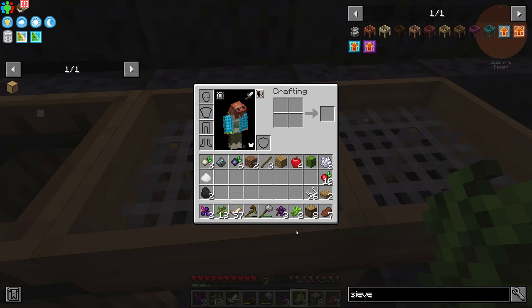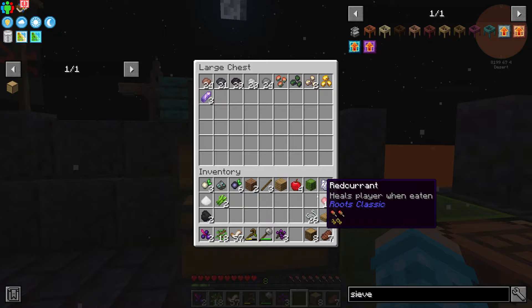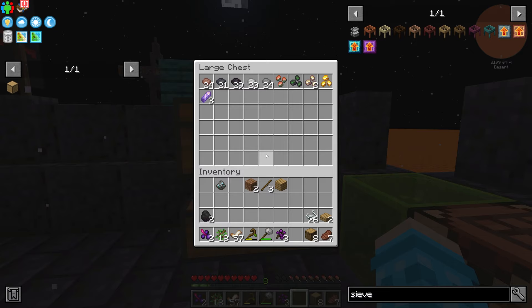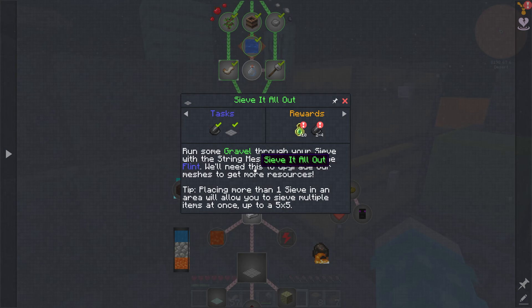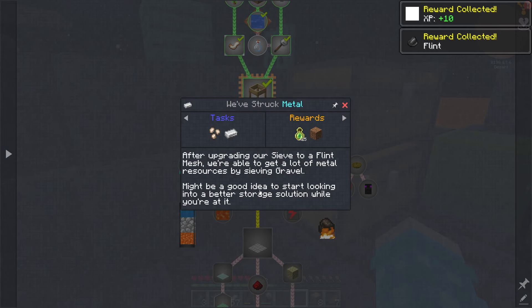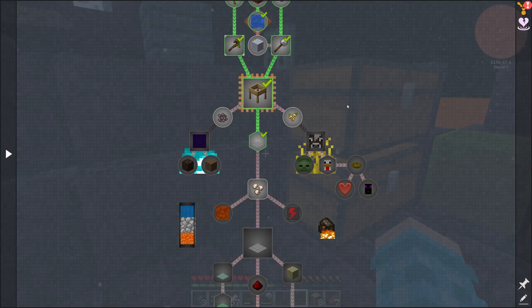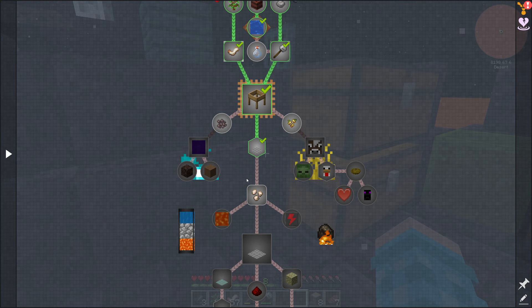You can get cactus, bone meal, sugarcane, and even salt from dust — sometimes it's fun to see what you get. Claiming that quest. After upgrading the sieve to a flint mesh you can get a lot of metal resources by sifting gravel. It might be a good idea to start looking into a better storage solution — there's Functional Storage for early game and Applied Energistics for later game, though AE2 is very complicated.